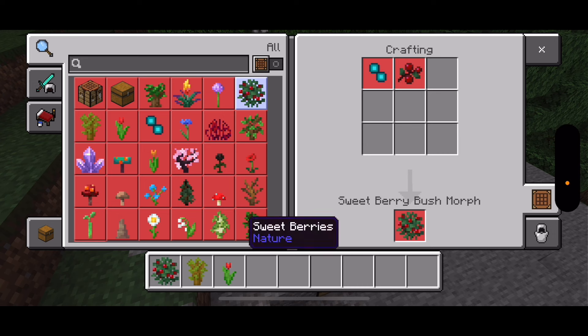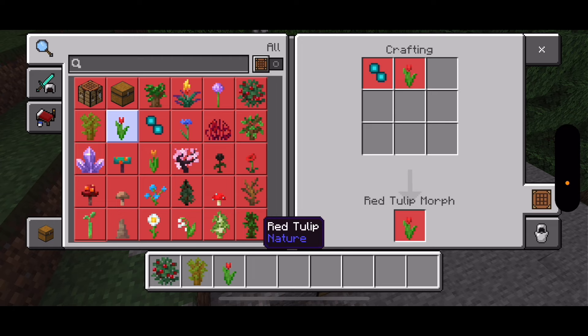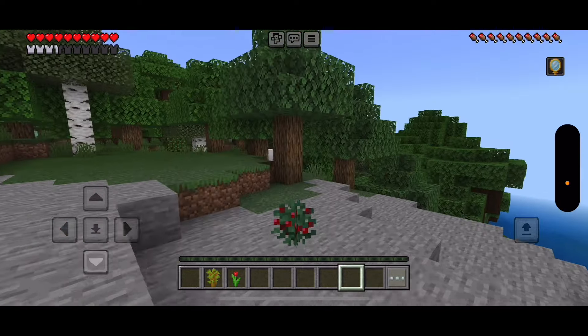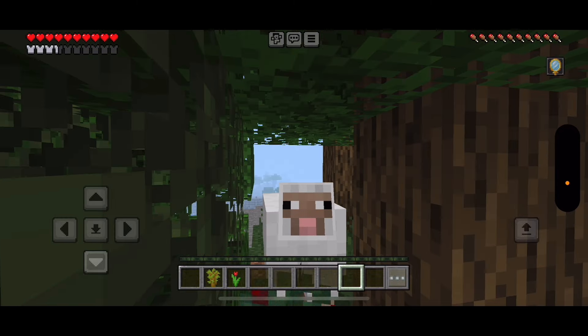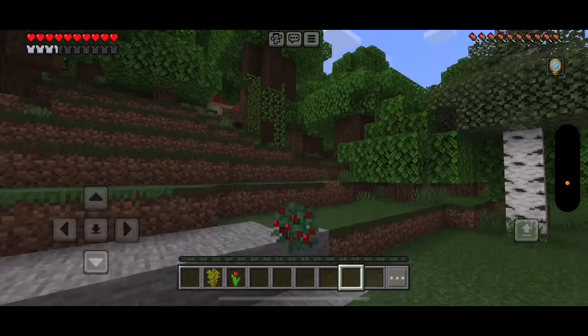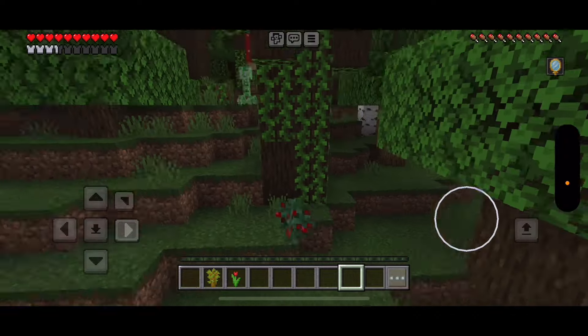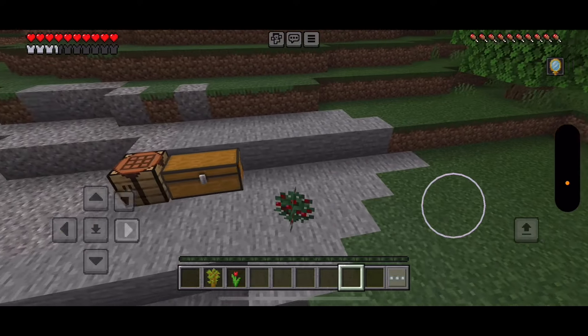Next up is a Sweetberry Bush Morph. To craft it, you'll need one Sweetberries and one Echo Orb. I wonder if you can hurt anybody with them, because these berry bushes — you can't damage other mobs. Do I wanna risk it? Do I wanna risk being seen by a Creeper? He didn't notice me — no way!